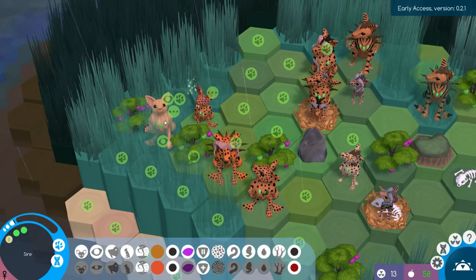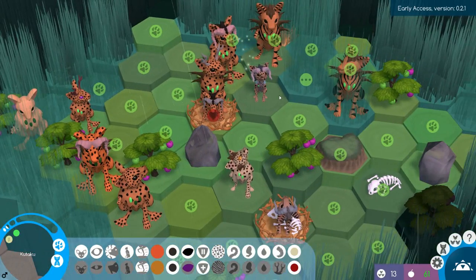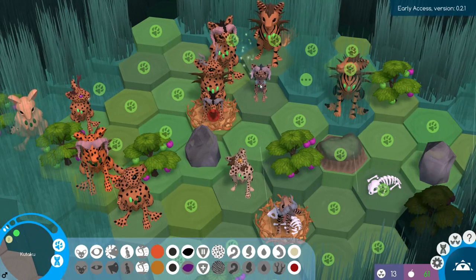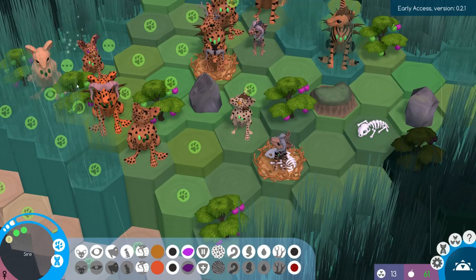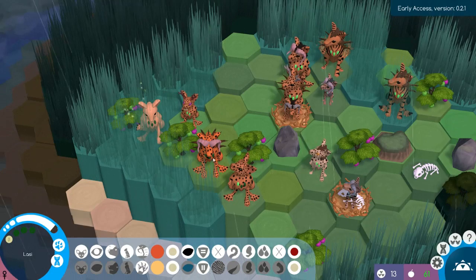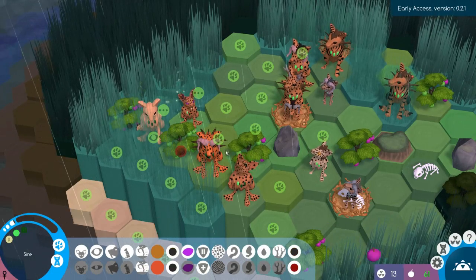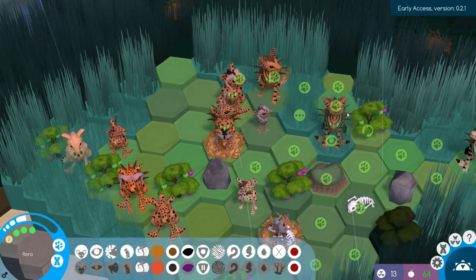It is a shame about Saya's short-sightedness — other than that she's basically perfect. That new male is perfect; we want this one to pass on. Why is there no females? You could mate with her, but she's got so much junk stuff we don't want. It would set us back several generations.